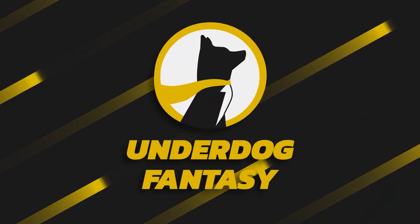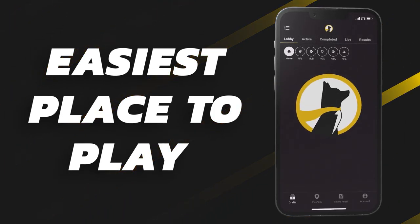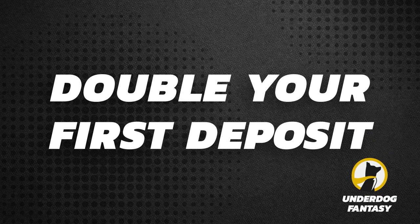Underdog Fantasy is the best and easiest place to play fantasy sports. Sign up now with code poodle and you'll double your first deposit up to a hundred dollars in bonus cash when you make your first deposit of ten dollars or more. It's simple: deposit 100, get 100 free. Good luck and have fun.